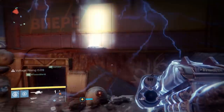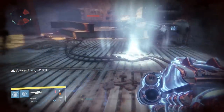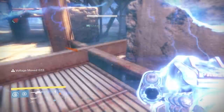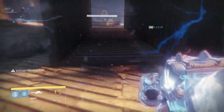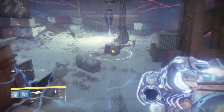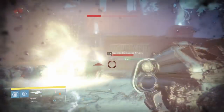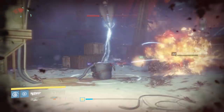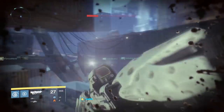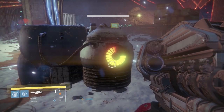You'll see at the bottom of your screen that you've achieved maximum voltage. Once you have max voltage, head over to one of the objectives — those devices with the white circles — and once you're within that white circle, hold Square on PlayStation or X on Xbox to slam and power them up. It works exactly the same as the Deathslingers mechanic you may remember.